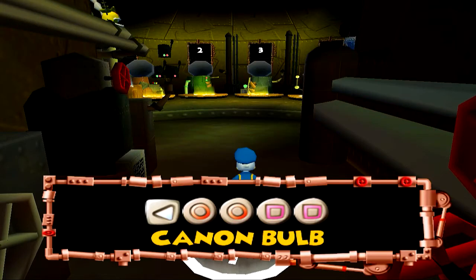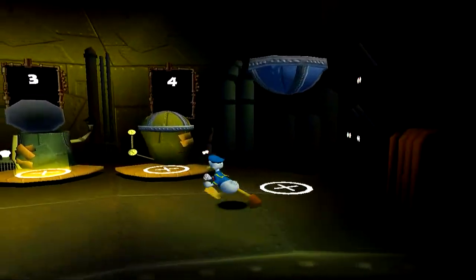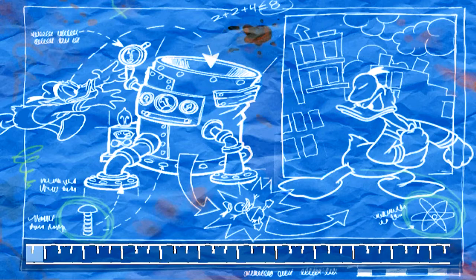This is going to be shockingly bad, isn't it? I just thought lightbulb and cannonball, so it's kind of like, yeah, shocking. Anyway, number three — Ancient Fate. Let's do this and get the golden threads. Please, let's get the golden threads. I'm going to have to go back and get all these tokens later, but right now I'm just going for the golden threads.